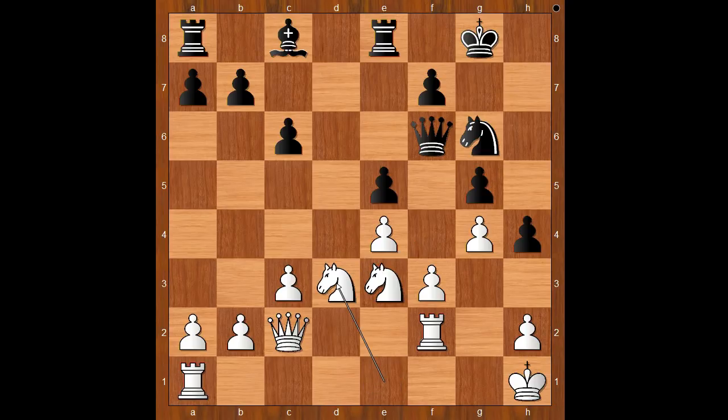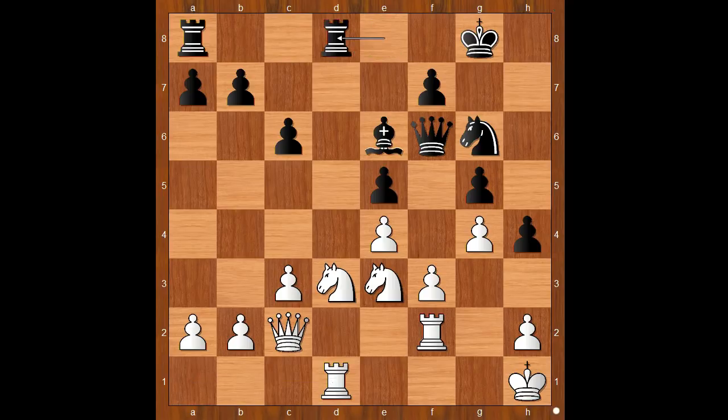The game continued: knight takes on d3, bishop to e6, rook to d1 — setting up a little trap. Rook from e to d8. What was the trap? If bishop takes on a2, then b3 — a cheapo trap. Back to our game: rook from e to d8.